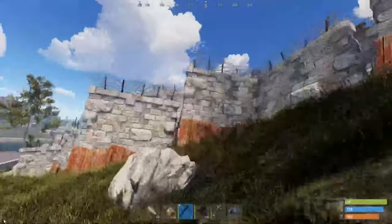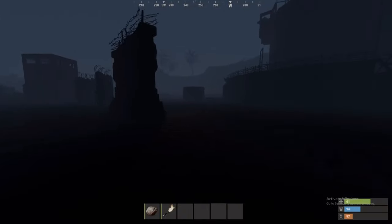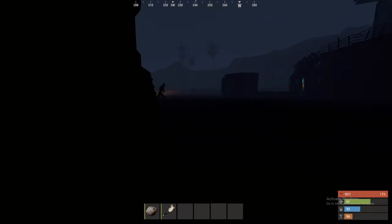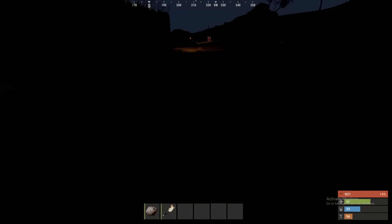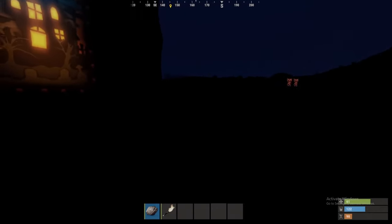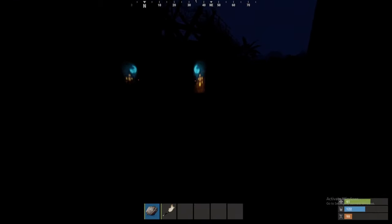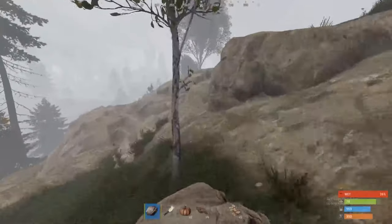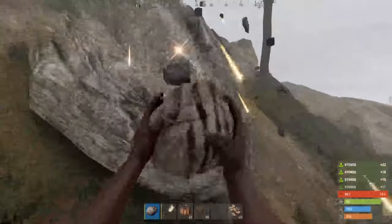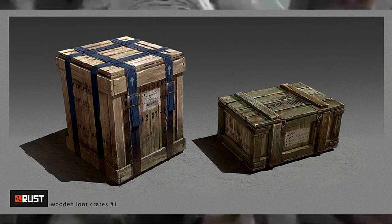Electric Fuse. This should not be recycled unless you already have a decent supply of at least 5 or 6. They do not stack, and when recycled can give 20 scrap, but they are much better used for the monument puzzles — for example, getting the crates and blue keycard from harbour. If you hit that notification bell, I'll have a monument puzzle tutorial coming soon. These are not used in crafting and can be found in barrels, crates, sunken chests, and sunken crates.